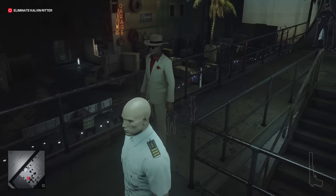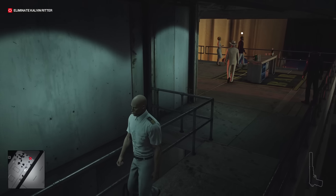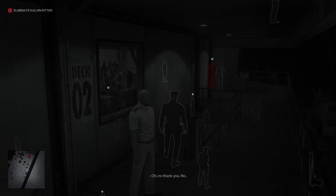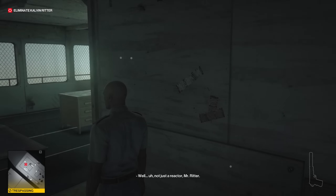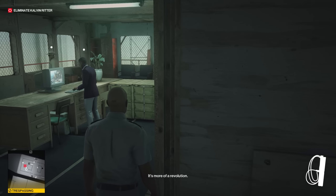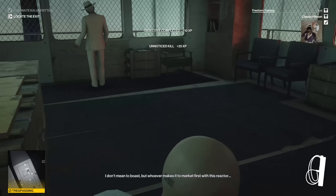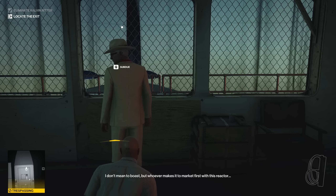Unfortunately the guy just walked away — he's going to be meeting with Mr. Norfolk. So in order to have completed that particular challenge I would have had to poison the drink before. With some of these challenges you're going to be on the clock. A little while later I'm back to the meeting between Mr. Norfolk and Mr. Ritter. I decide to take Mr. Ritter out the old-fashioned way — using the garot, the fiber wire. With Norfolk looking away, I just garot him and that will be the kill.